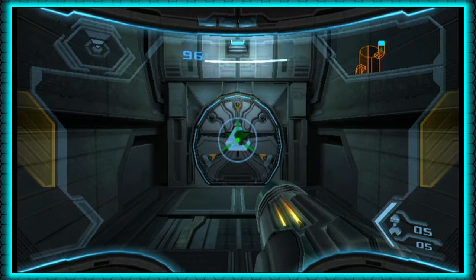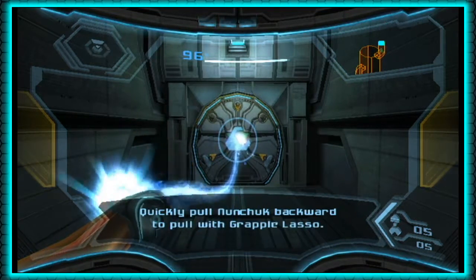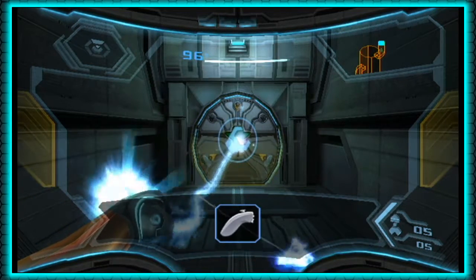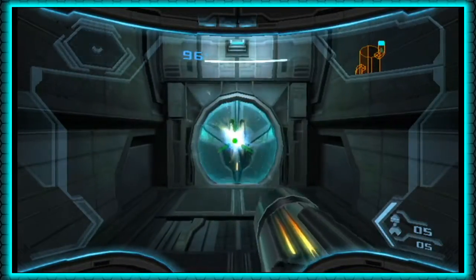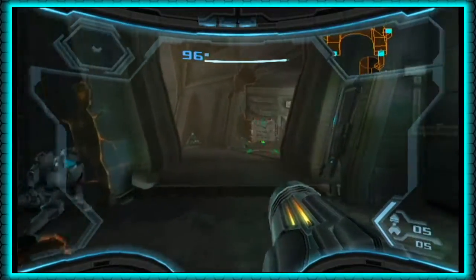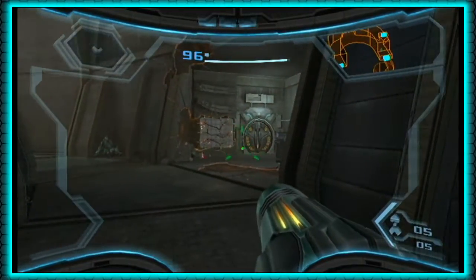Go ahead, lock on and flick your nunchuck forward — similar to casting your lure in The Legend of Zelda: Twilight Princess — and then just jerk it back, and that'll yank it off. We'll be using that to pull off blast shields, move certain types of debris, and we'll even use it for enemy shields a little later.